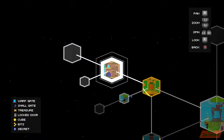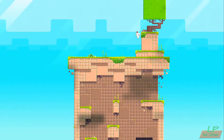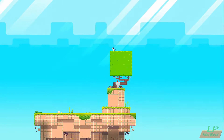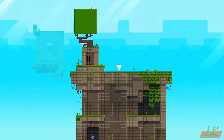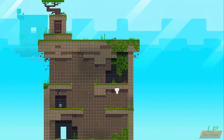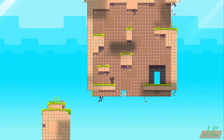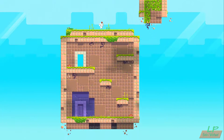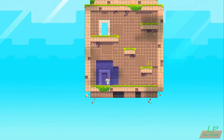Besides that door, I've got everything besides the door. I don't — there's no way to get up there. Let me get back down here and see if I can get to the door that I want to go to — okay, it's over here. All right, that was fairly easy to do that whole level there.